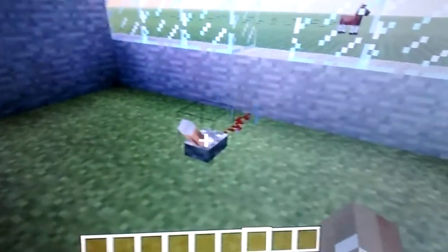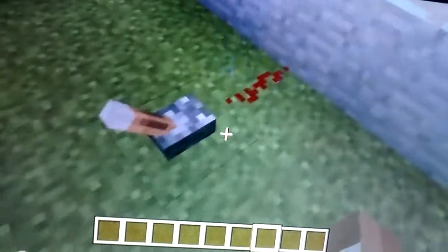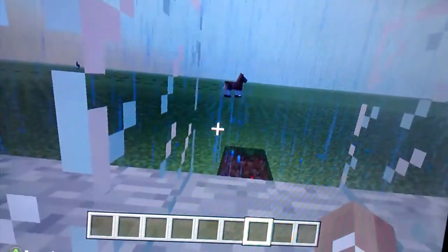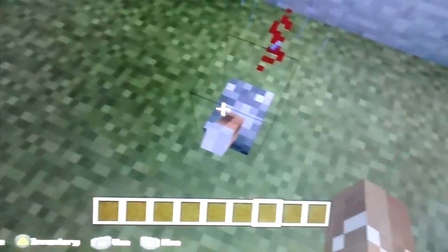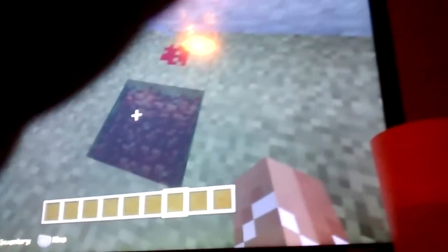Hi, my name is Levi and I'm going to show you my firework display. Now you see them black things out there — they're dispensers. So this leads all the way down here, all the way down there, connecting to them. Now this might be a little bit haphazard, but so what I'm going to do is...